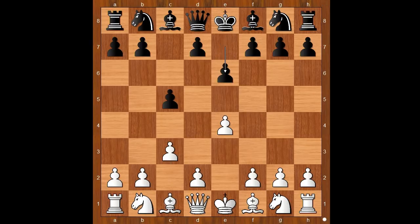Schlechter played e6, then d4, d5. White to move: e takes on d5. Note that e5 would transpose to the French Defense, Advanced Variation. Back to our game: e takes on d5, e takes on d5.